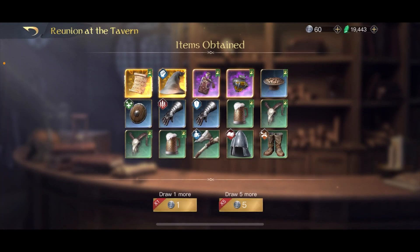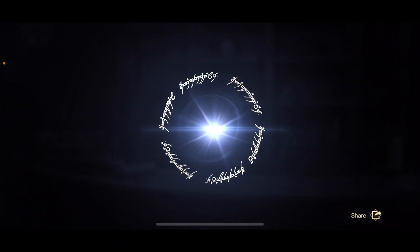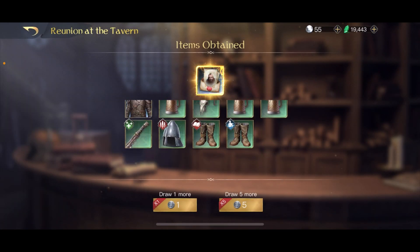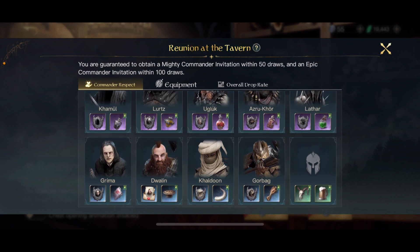Of course you can't choose the good or evil faction items, so this is what it is. Plus the Thorn Uruk-Hai Scribblings — I can actually use it even for evil commanders. The game was waiting until I spent the bloody 60 muttons, but at least I got the respect item as I was supposed to. I had to choose someone because the maximum five respect items are free, and those three guys occupied every spot, so I had to select Dwelling.